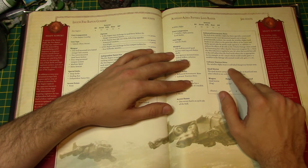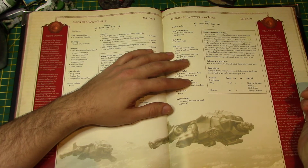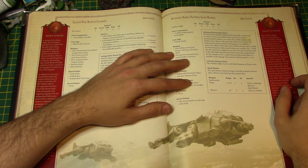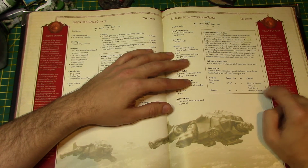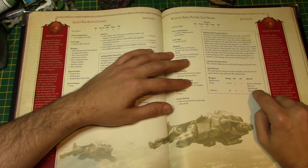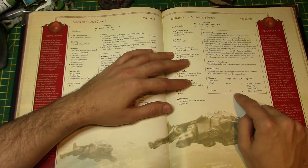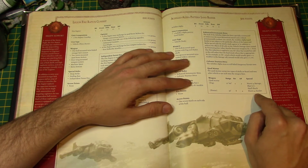Galvanic Traction Drive means the Achilles Alpha must reroll failed dangerous terrain tests — that's handy. The frag version of the Quad Mortar: 12 to 60-inch range, Strength 5, AP5, Heavy 4 Barrage Blast, 3-inch, Shellshock. The shatter version: 36-inch range, Strength 8, AP4, Heavy 4 Sunder.